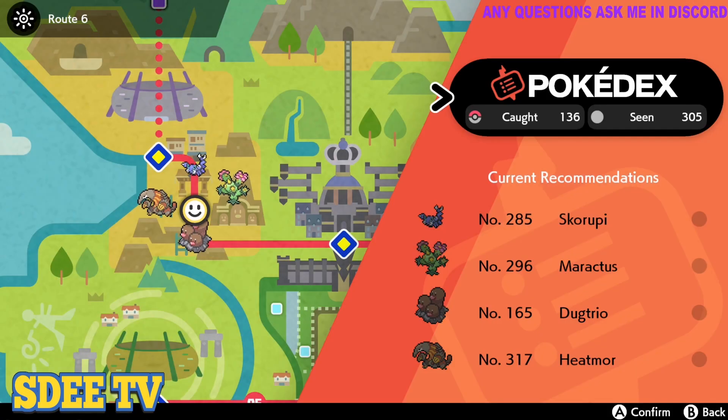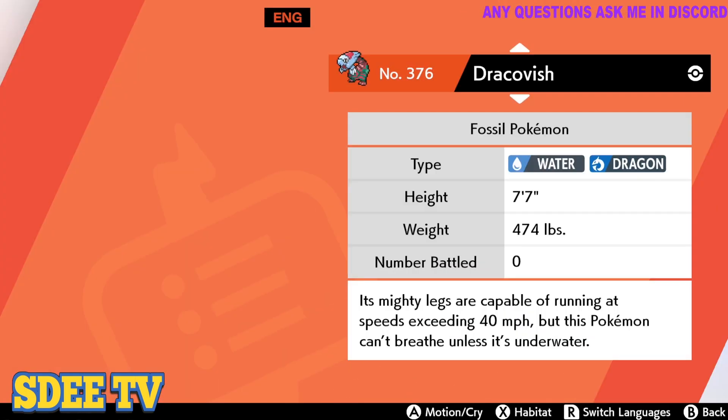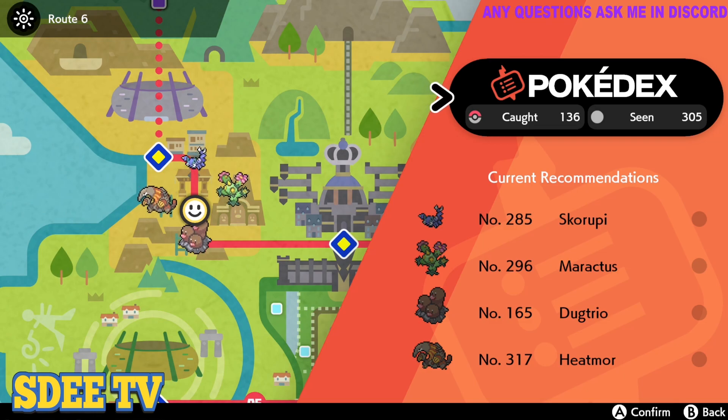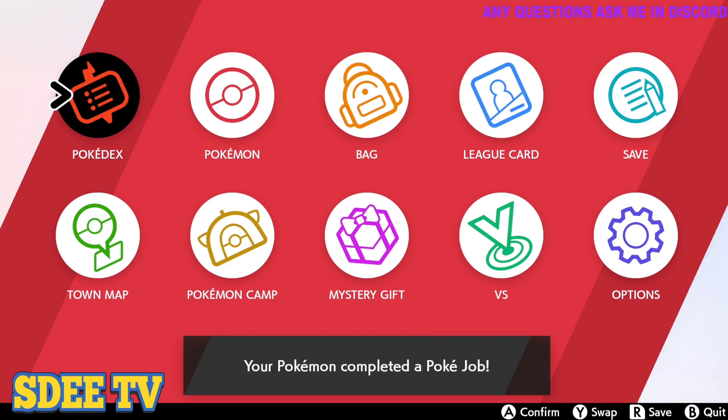After you run out of fossils, make sure to check your Pokédex. Click on Dracovish and if you can click right, that means you have a shiny. If you don't, you will have to rinse and repeat. If you have any questions, join the Discord — I will answer any questions there. Thanks, like, share, and subscribe for more content.